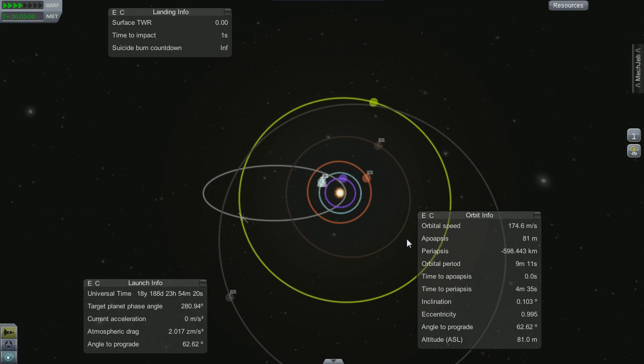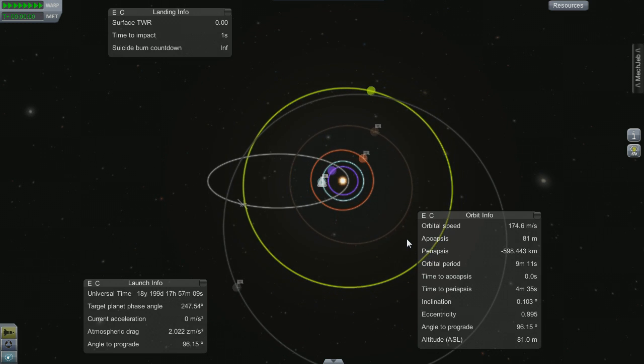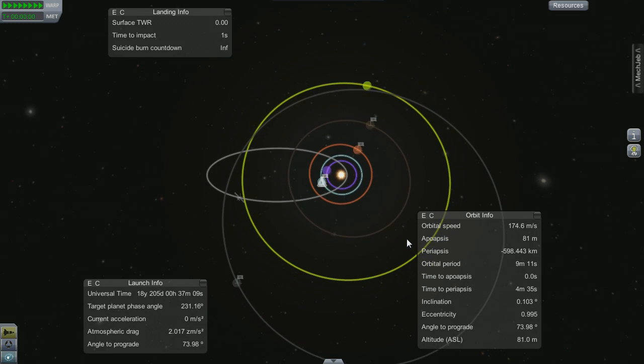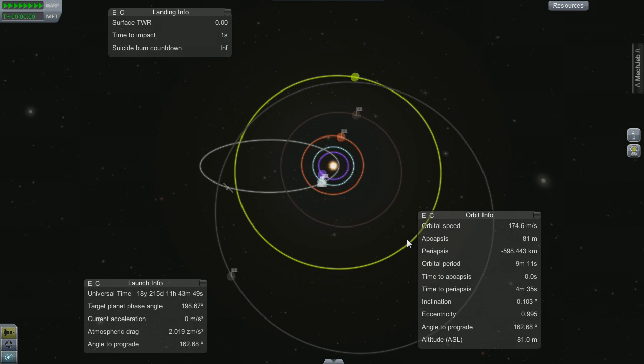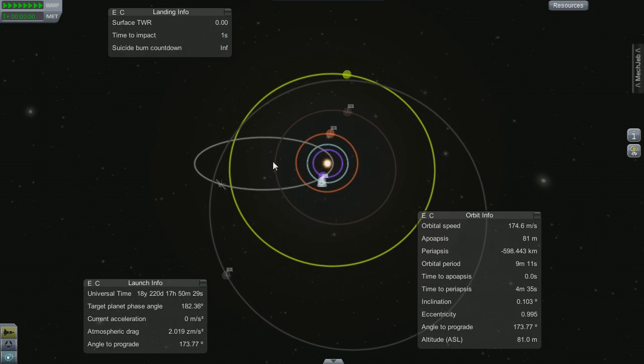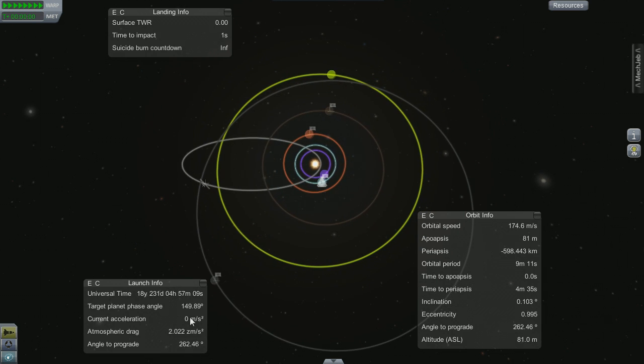One of the first things I'm going to do is make sure the planets are in the proper position — the alignment, the phase angle I think it's called — is correct so that I don't have to spend more fuel than I absolutely need to get out to where I want to be. It's faster to time-accelerate while I'm still on the launch pad, so that's what I'll go ahead and do.